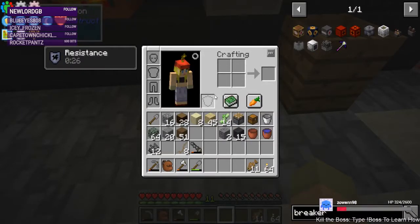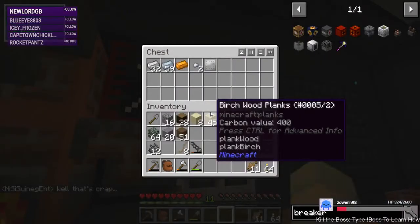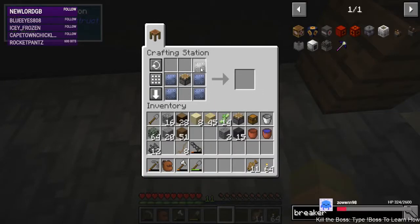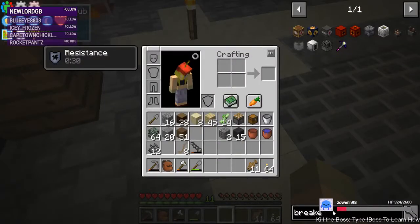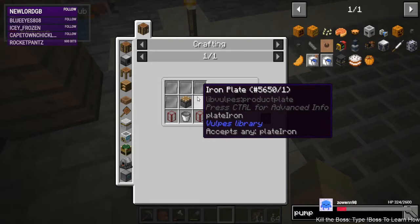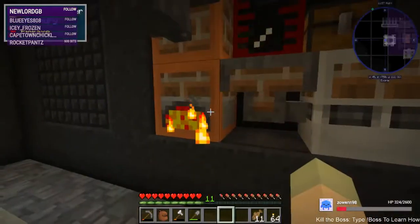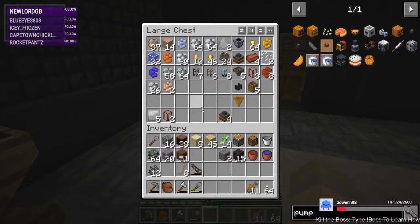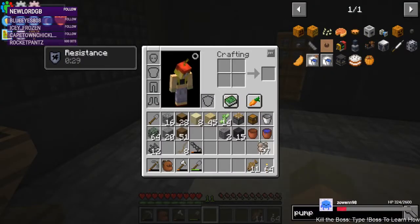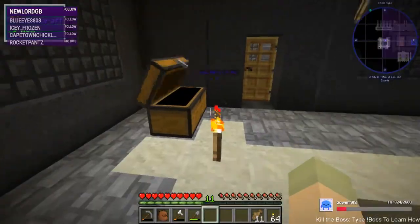Look at that — Owen is almost down as a boss mob there in the corner, doing pretty good. What do we need for the pump again? Piston, two tanks, bucket, iron plates — we need five iron plates. I don't think I have enough rocks down here for that; we should go check our ore berries because this is going to give me four, and I've got three nuggets.